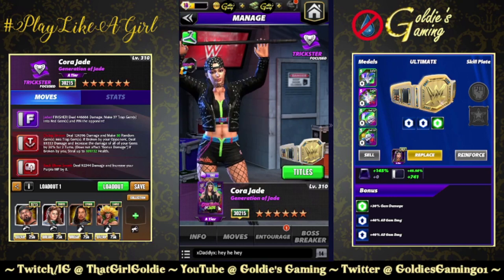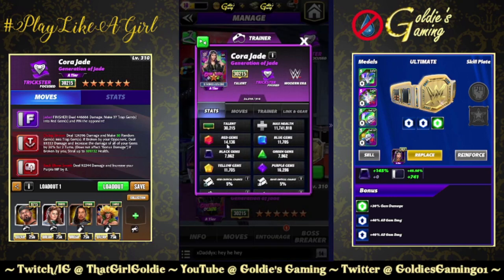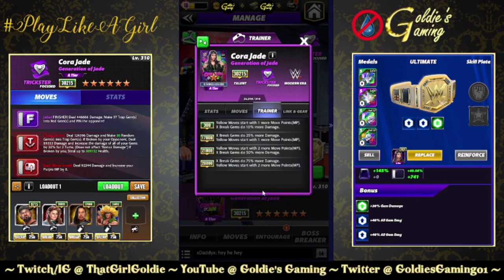We have Cora Jade in the game, a modern era focused trickster, so she's going to be competing with Goat Becky and Zombie Bianca in the modern focused category. Trainer ability at 26k: yellow moves start with two more move points, and X-Break gems do 75% more damage.